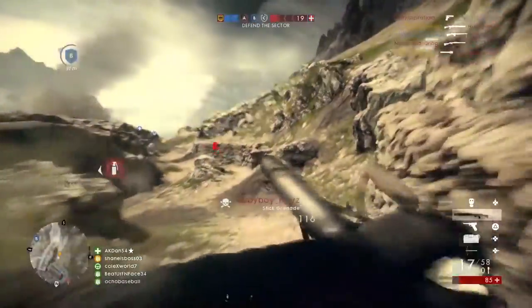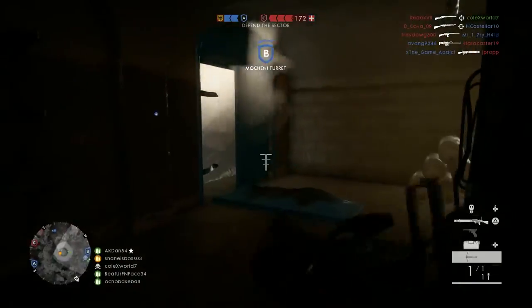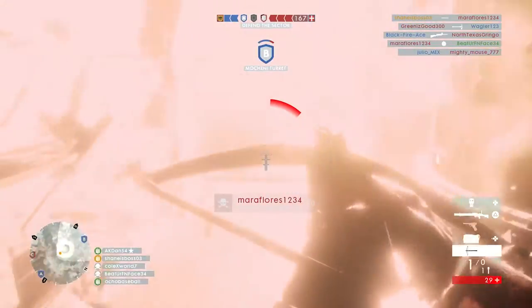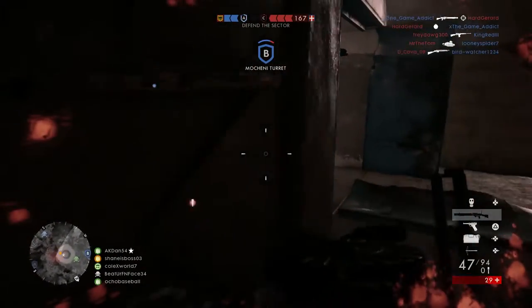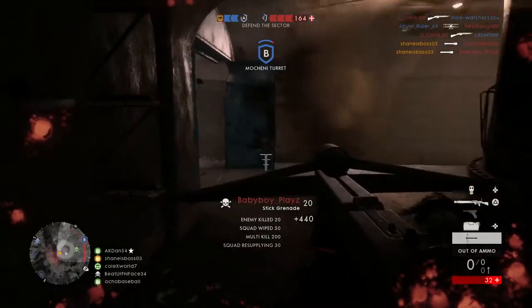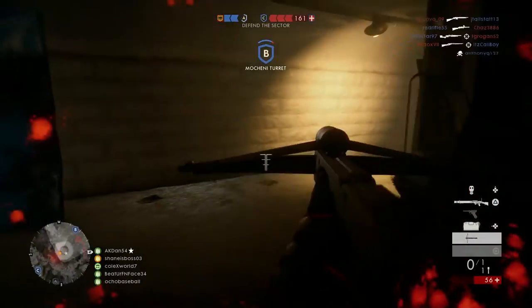This map looks like a close-quarters bunker, sort of like Operation Locker. It would be really awesome if we got a super close-quarters map like that in Battlefield 1. Not sure how well it would work out considering all the gas grenade spam and crossbow spam, but it does look like a pretty cool map. We can tell it's French because there are French flags on the map.